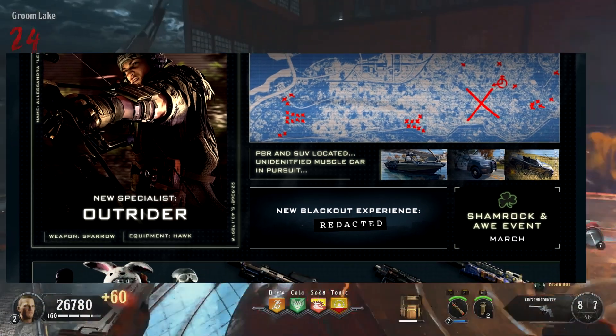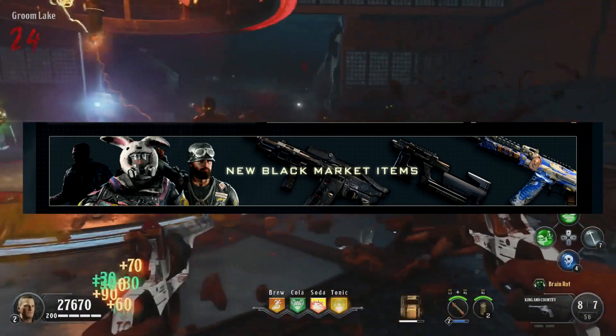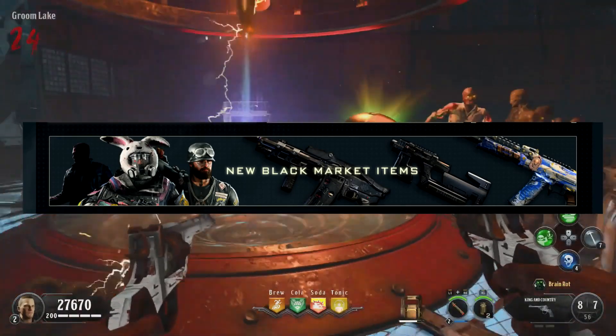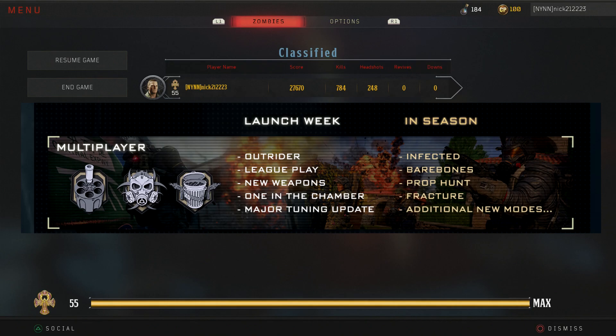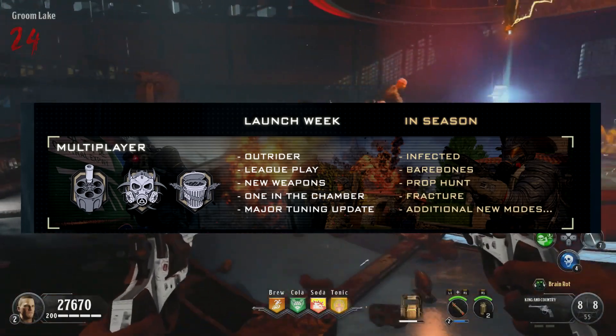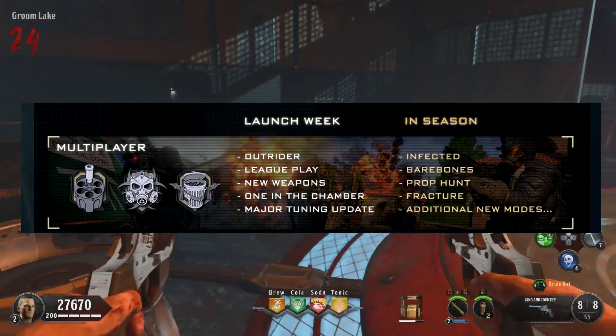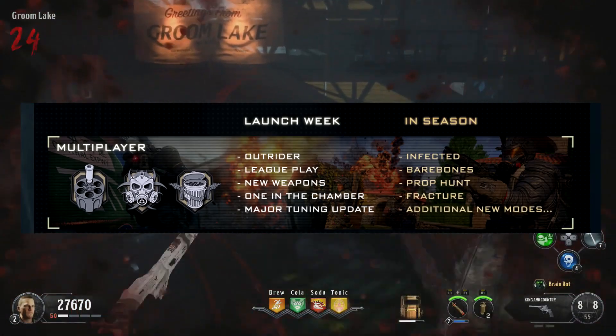Going down, we have the new Black Market items that are coming — some new outfits as well as three new guns, which we'll talk about a little bit later. For launch week in multiplayer, we have Outrider, League Play, new weapons, One in the Chamber, and the major tuning update. Later on in Operation Grand Heist, we'll see Infected make its return, a bare bones playlist, Prop Hunt, Fracture, and additional new modes.